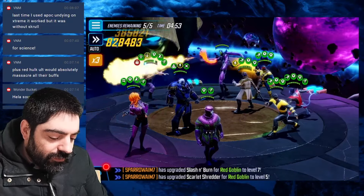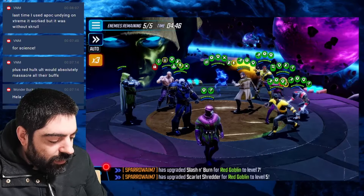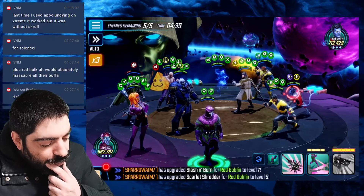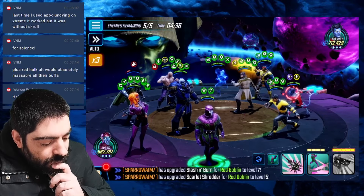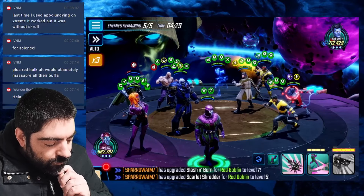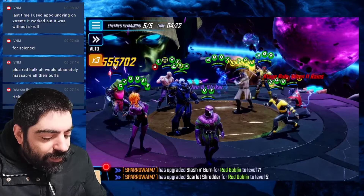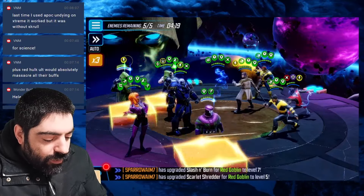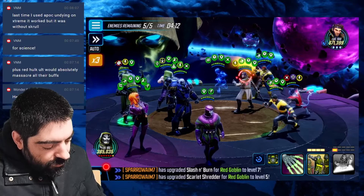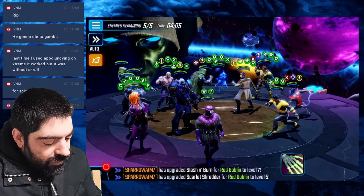Scroll goes — okay, Dr. Doom got pushed. Let's copy all those buffs from Nightcrawler, the speed up at least. Here comes the counter — Dr. Doom got pushed. I'm just going to do the basic. Wow, I did no damage. We triggered the Dr. Doom — please tell me that Apocalypse got called for assist. Okay, disrupt there. Disrupt on Gambit.